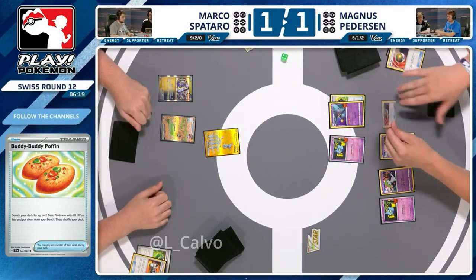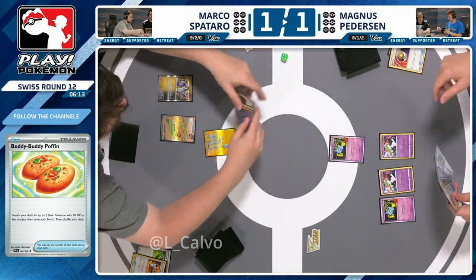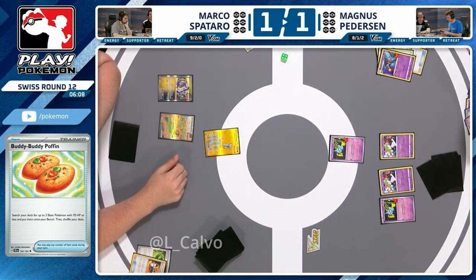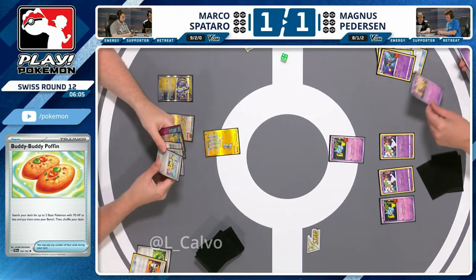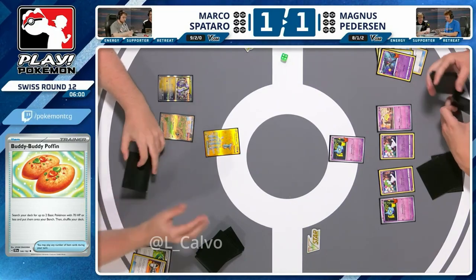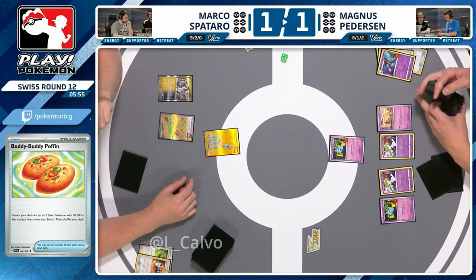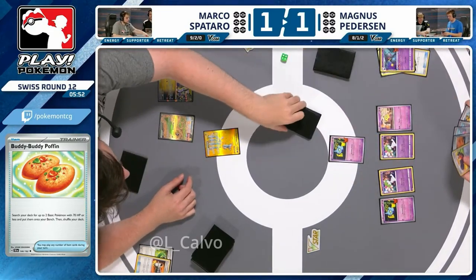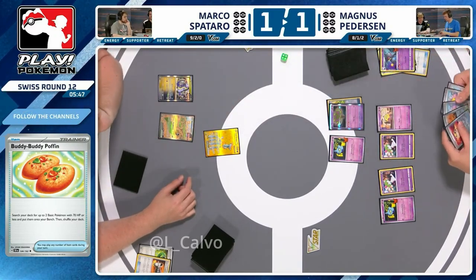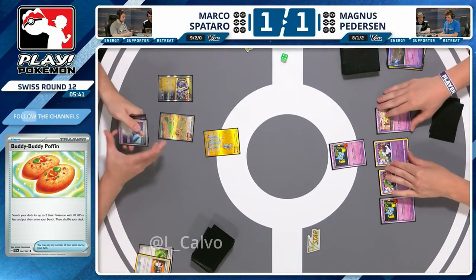Magnus has some Trekking Shoes so can dig a little deeper. The Baynet is more useful later on in the game so it gets discarded for now. A quick gander at Marco's hand — I think all his supporters might be Arven and he has no energy in hand right now. There is an Iono because he needs an energy next turn for Miraidon. Arven for Future Booster and Electric Generator is lovely but you need an energy to attack with. An easy discard from Magnus on another Trekking Shoe, getting Spirit Tomb — not for this matchup, but will help in other situations.